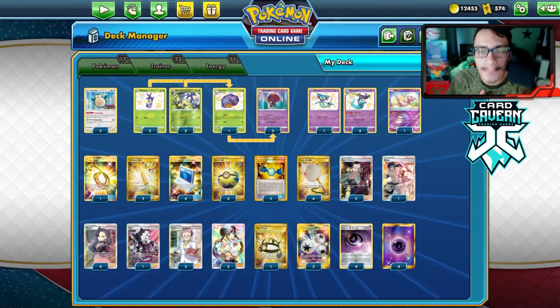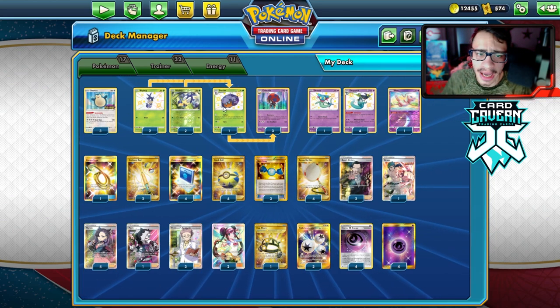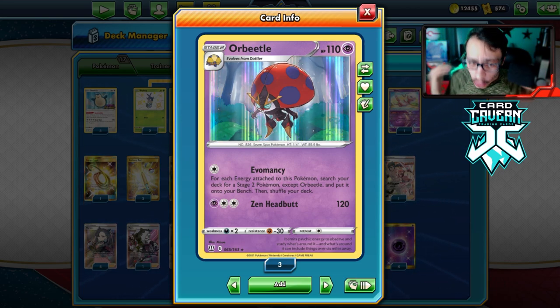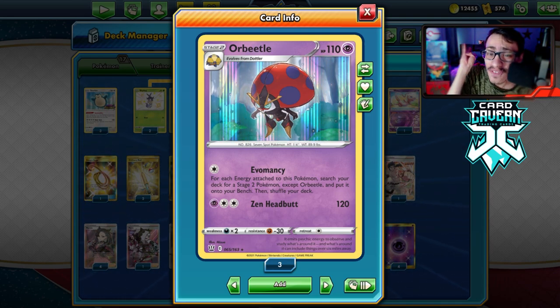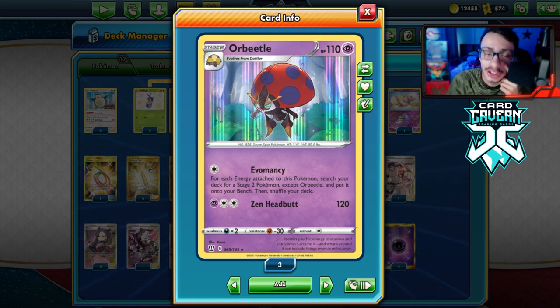Welcome back to my new PTCGO Battle Styles video. Today we're taking a look at a really awesome deck — the new Orbeetle. Orbeetle has an awesome attack with Evomancy. For each energy on this Pokemon, search your deck for a Stage 2 except Orbeetle and put it on your bench. This means if you have just an energy and then a Triple Energy on it, you can actually get four Stage 2s onto your bench, which is really strong and really powerful.